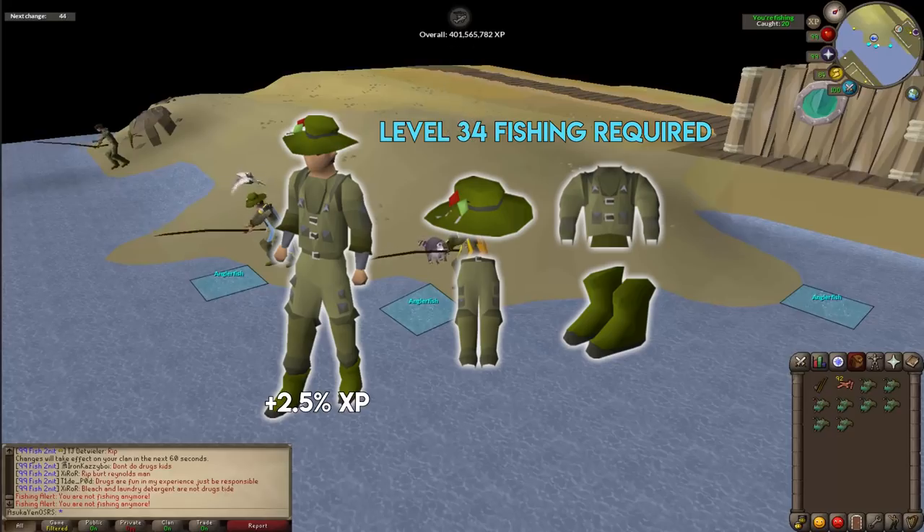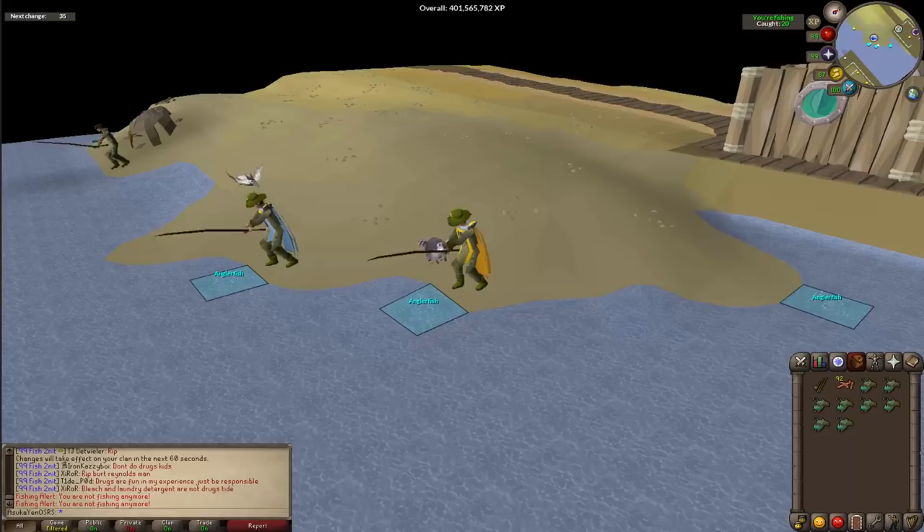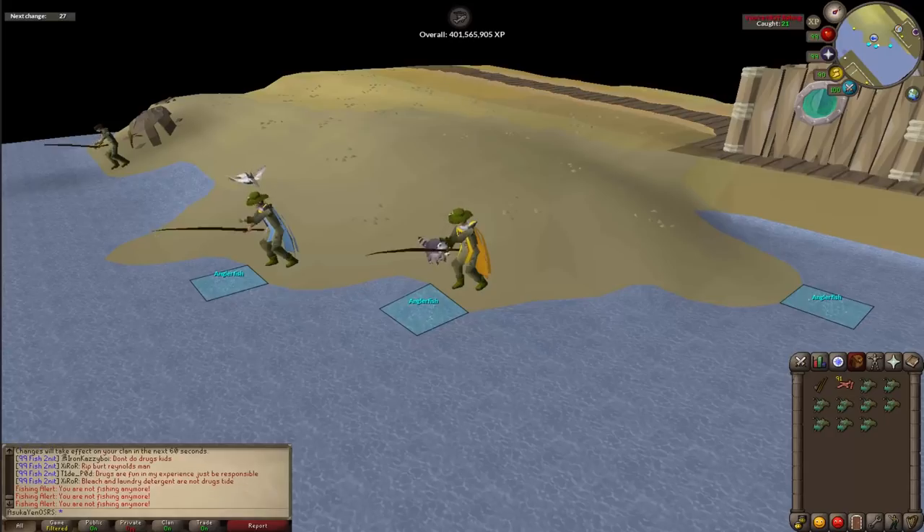Using the full Angler's outfit from level 34 all the way to 99 will save you 337,644 experience. Depending on which fishing method you choose, this can save you anywhere between 3 and 17 hours. That's really all you need to know to get started with fishing — once you have these things out of the way, you're ready to roll.